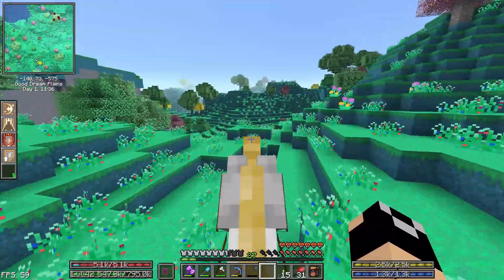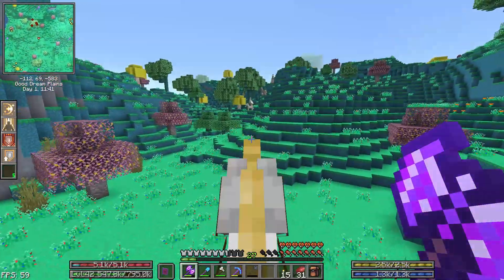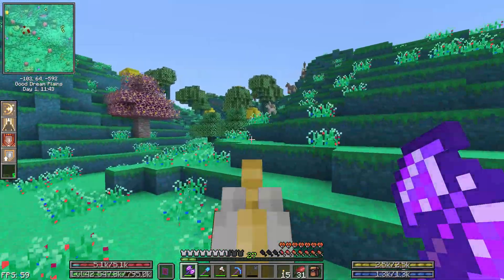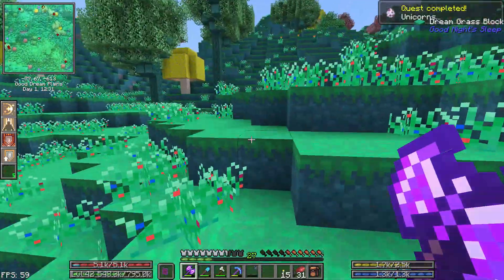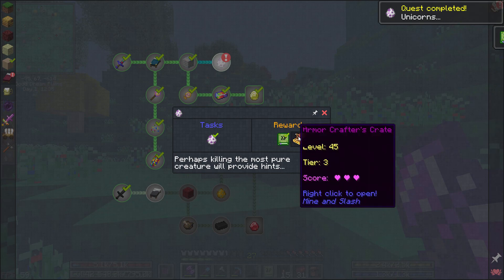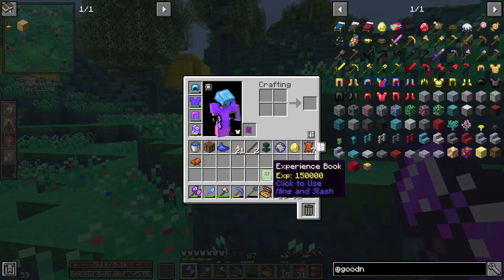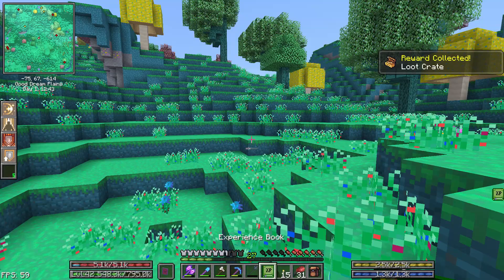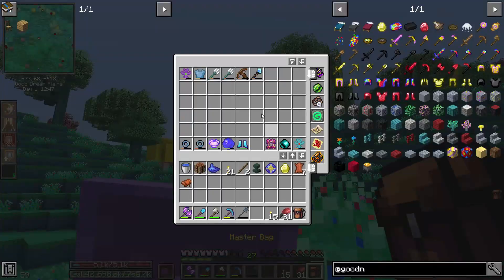This area over here looks like it could be a good area. There's all four of the unicorns that I need — quest completed! We get 150,000 XP and a level 45 Armor Crafter's Crate. Sounds great! We are very, very close to leveling now.